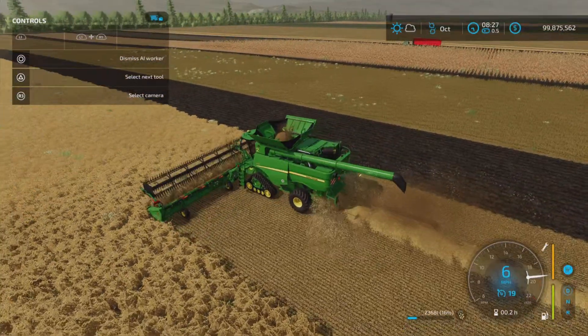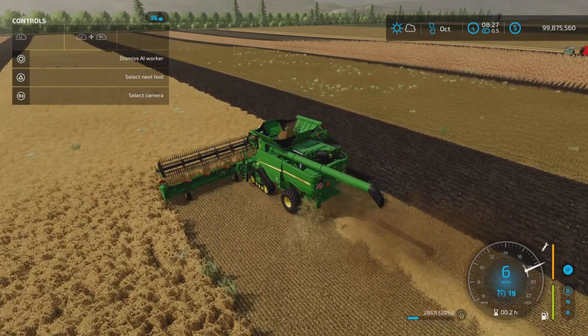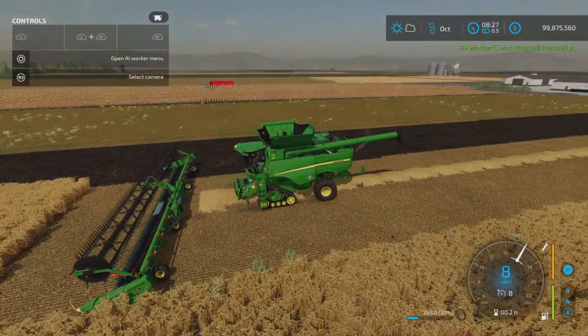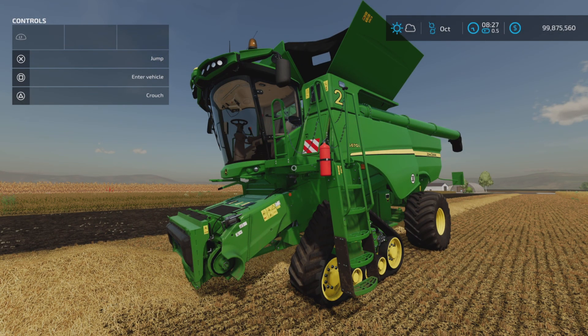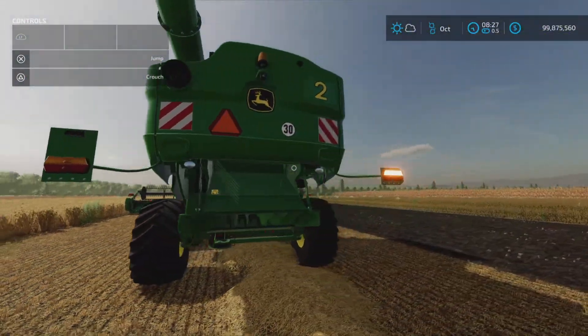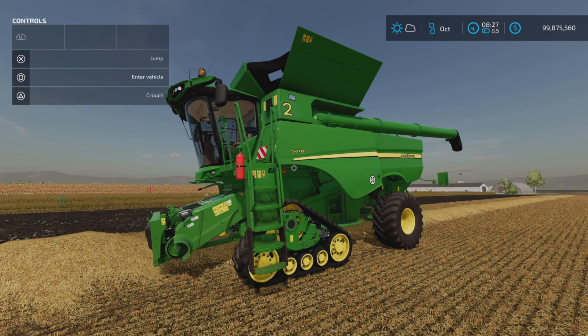I picked the higher horsepower model. You might experience a little sluggishness if you go with the lower horsepower — you might have to go with a smaller header. But that pretty much wraps it up. That is your John Deere S600i series by JHHG Modding. It mentions this is John Deere's European series of harvesters, so that explains all the European warning signs and so forth. You can see the signal lights at the back. Thank you all for watching — I'm Loony Farm Guy, and remember, it's only a game. Till next time, bye for now.